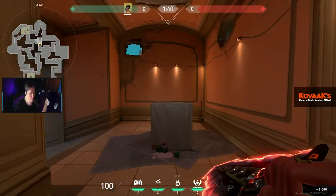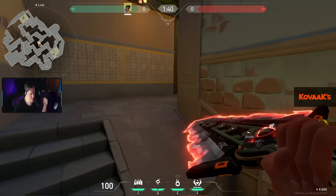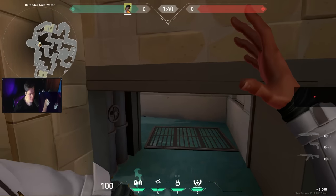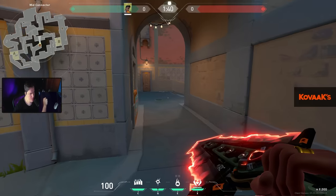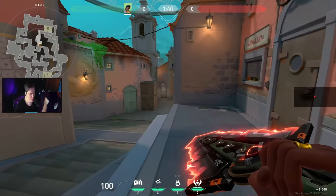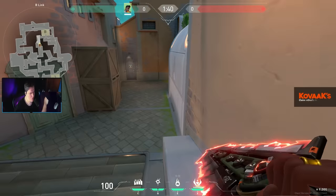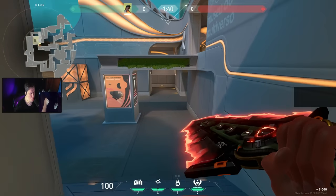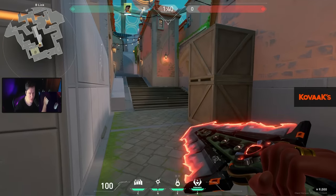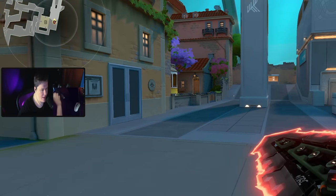This kind of reminds me of Bind a little bit with the entrance. Going to the A site, there's this sewer pass — nice. This is pretty much the middle part, the double doors. There's probably going to be an Omen player holding this angle as well. Overall this map feels kind of — this map is going to be very good for Reyna players for sure, because a lot of corners kind of reminds me of Split a little bit. It reminds me of a better Split.